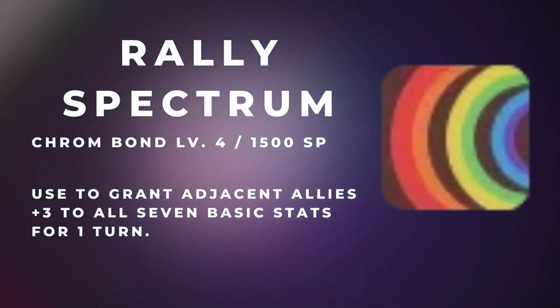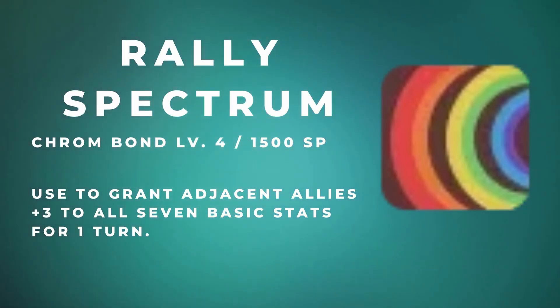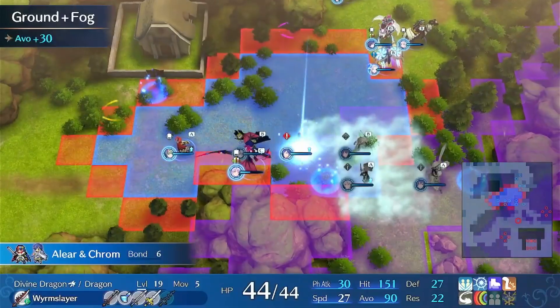Finally, we have Chrom and Robin's Rally Spectrum for 1,500 SP. This skill boosts all adjacent allies' seven basic stats by plus 3 and helps out in so many situations because it is so versatile. Having only one or two stats boosted by plus 3 is already considered a big help, so boosting all basic stats by plus 3 essentially replicates leveling up two or three times in one turn.